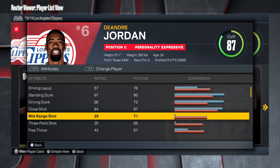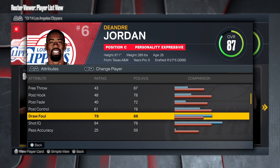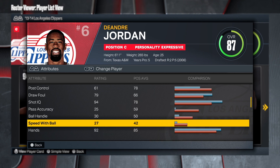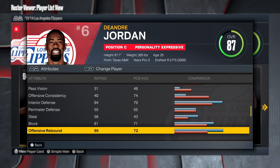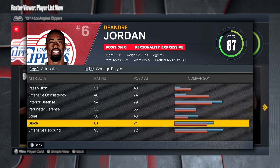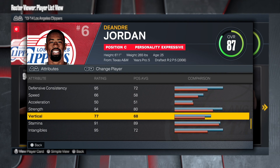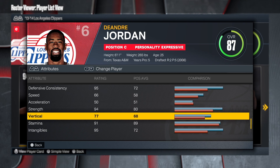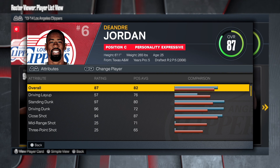No shooting — if you watched DeAndre Jordan back in the day, you already know that. The free throw is really bad, post control is 61 which is really good, pass accuracy is terrible, ball handling and speed with ball are low. The interior is 94, block is 81, and the offense and defense rebounding is fantastic — 95 offensive and 97 defensive. The speed is decent, and you get 94 strength with a 77 vertical.